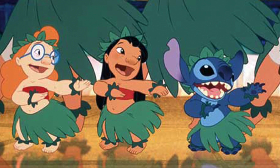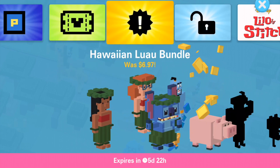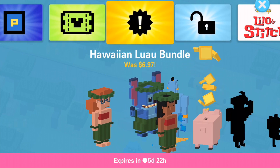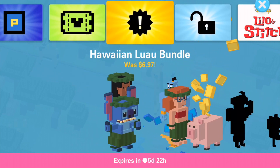What's going on Disney Crossy Road fans, it's Disney Dan here taking a peek at the new luau bundle for Disney Crossy Road. This is a new bundle that just released this weekend — the Hawaiian luau bundle. It's only $3.99 and includes three new characters for the Lilo and Stitch world, and they're all super fun and super cute.